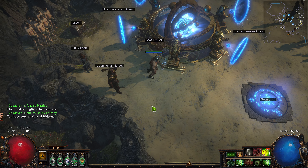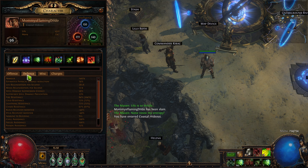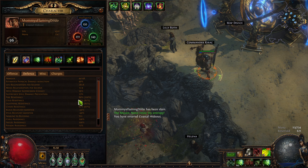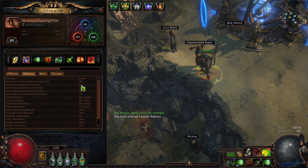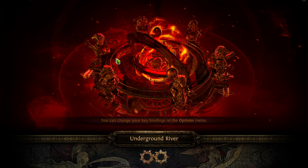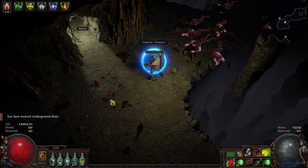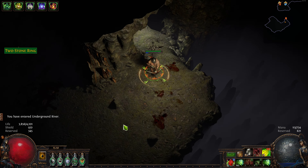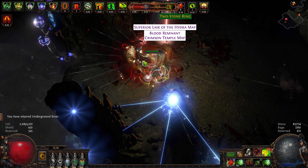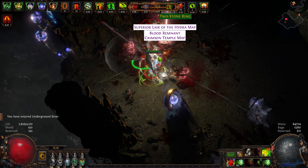But if you're doing this build correctly - right now my life regeneration rate, I'm not using Vitality or anything. My defensive life regeneration rate is only 383. So if I had a Petrified Blood setup with Vitality, that wouldn't have killed me in the slightest.